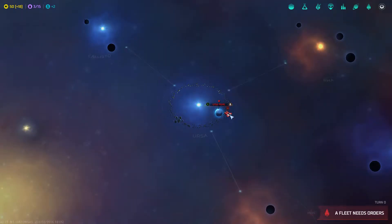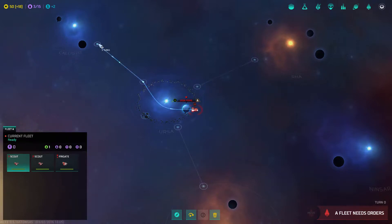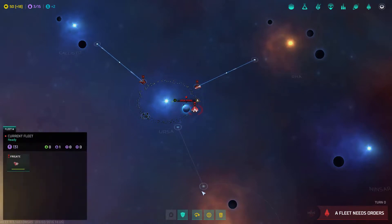The game auto-starts you producing a colony ship — that's always the first move. We have a fleet of three ships: a scout, another scout, and a frigate. The scouts don't have any combat score. To separate them, you left-click on the ship you want and then right-click on a destination. We have an unexplored asteroid belt in our system, but there's no point exploring it at this point.